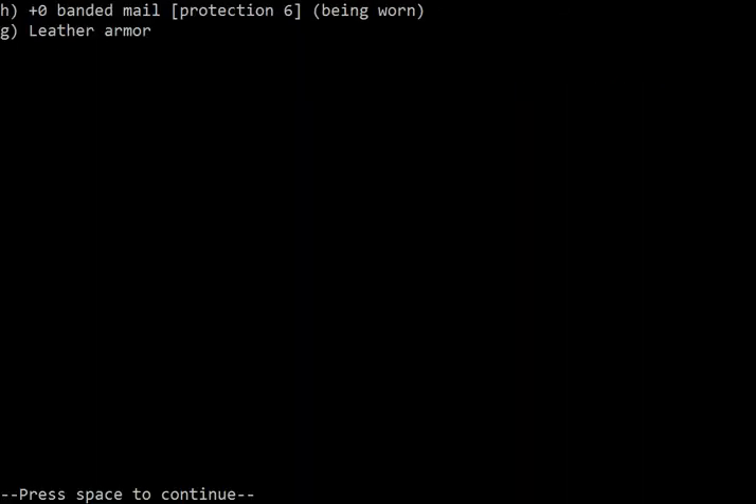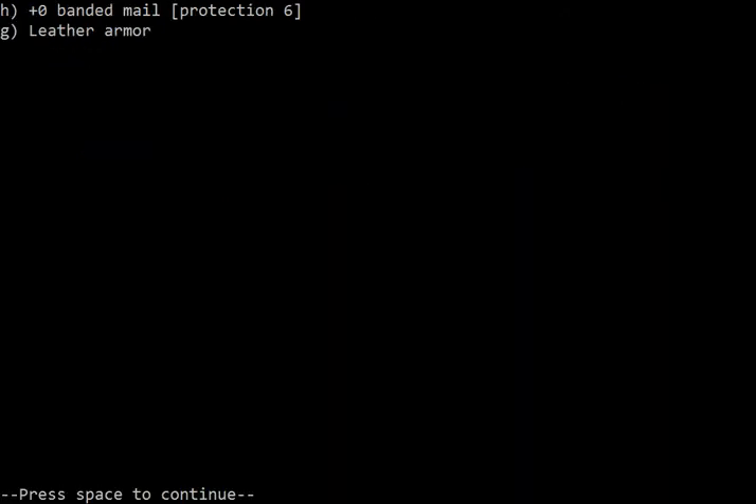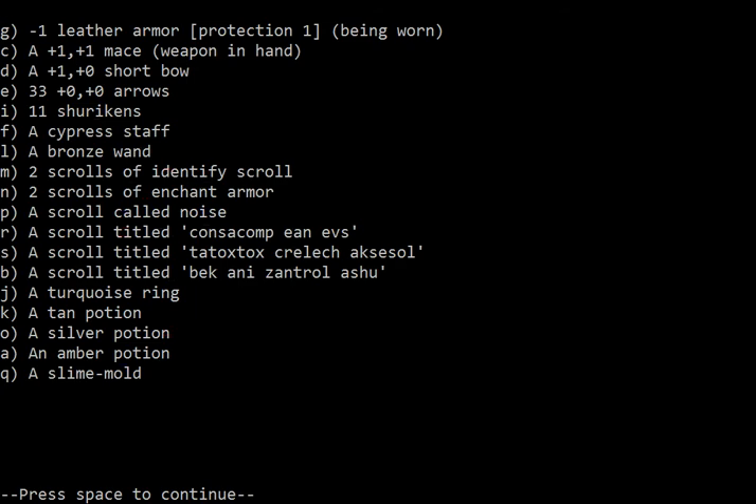What do we have here? I have to take it off first. It's minus one — crap. It's cursed and therefore I can't get rid of it. That is really bad armor right now. I could use Enchant Armor to make it better, but that's silly.